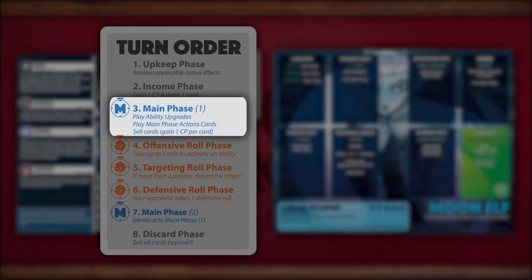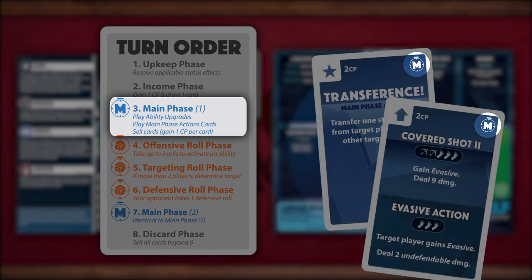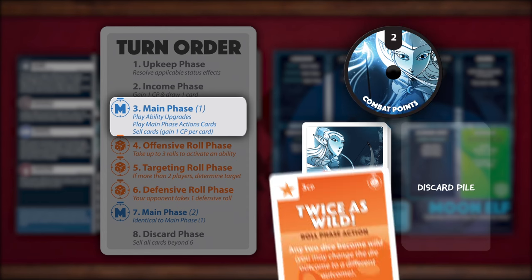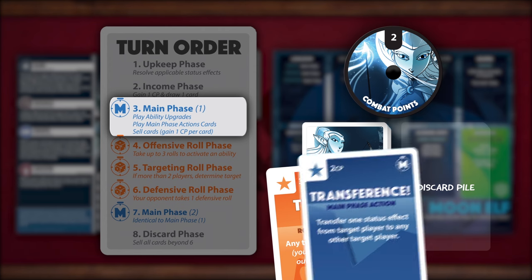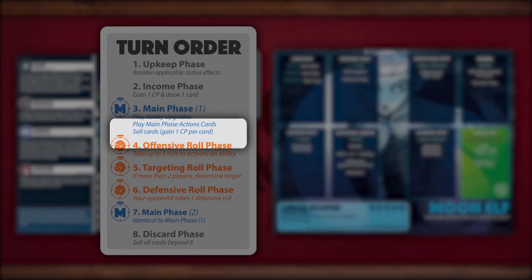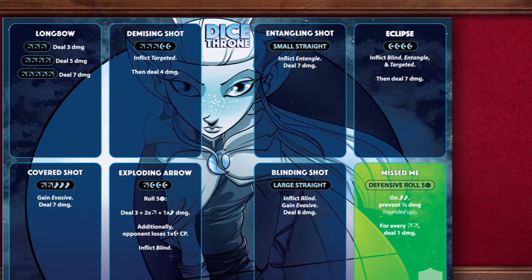Now we advance to main phase 1. During a player's main phase, they can play main phase action cards, hero upgrade cards, and/or sell cards by placing them in the discard pile from your hand for 1 combat point each. The Moon Elf wants to have enough combat points to play her Twice as Wild card, just in case she needs it this turn. So she sells her Transference card to gain 1 combat point. She now concludes her main phase and begins her offensive roll phase.